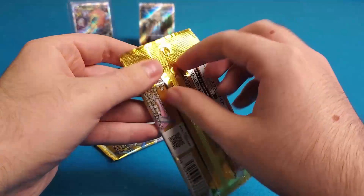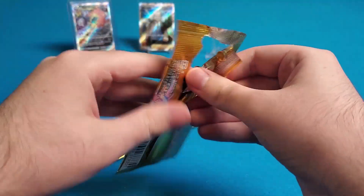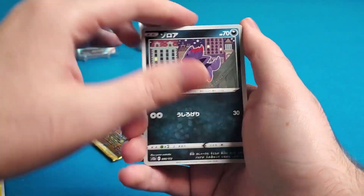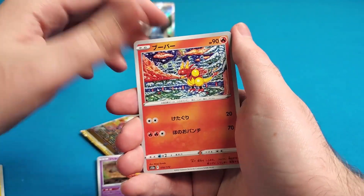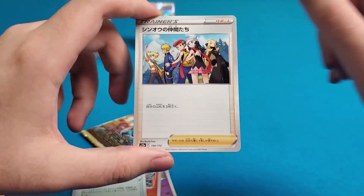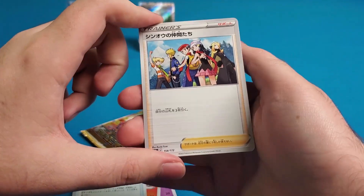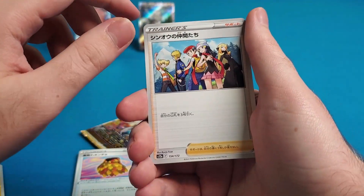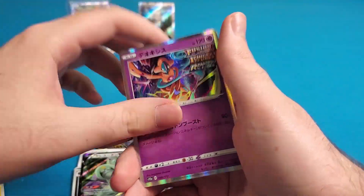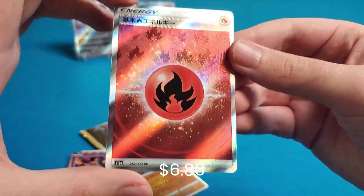It's very similar to Tag Team All-Stars, which came out at the end of Sun and Moon — that set was also great but not to this degree. I opened like four boxes of it and enjoyed it a lot, didn't get the best hits but it was a ton of fun. That's the card I want the full art of — I feel like this is the first time the male Diamond and Pearl protagonist has ever been on a card, which is kind of why I want it. I don't think we'll get another trainer full art in this one though.